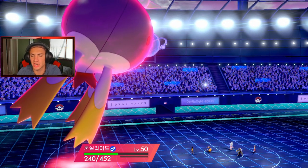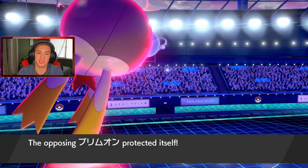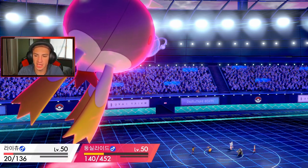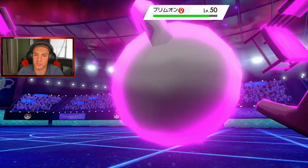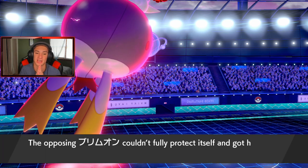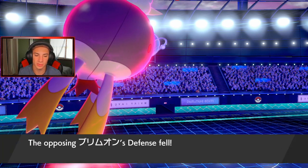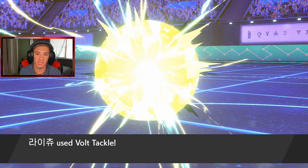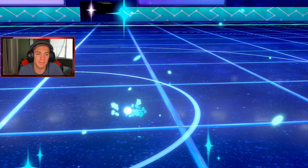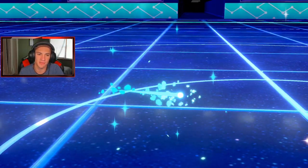That Rock Slide did a good amount of damage. Volt Tackle might have a chance of taking this thing out. Hatterene protects - okay, I should still be able to do some nice damage regardless. You still outspeed me - you gotta be Scarfed! He's Scarfed into it. Are we still gonna take this thing out? That's still some big damage. His defense is down so we should be able to take this thing out with a Volt Tackle. Volt Tackle comes out - finish it off, get him out of here! Super effective and he was minus one - that was awesome! Raichu goes down though.